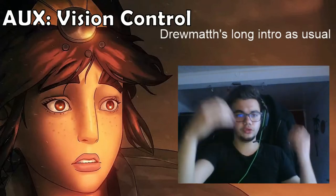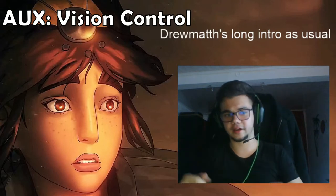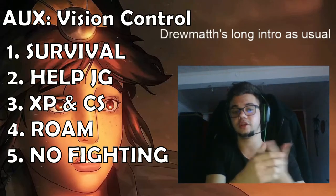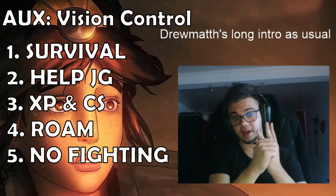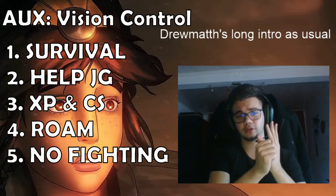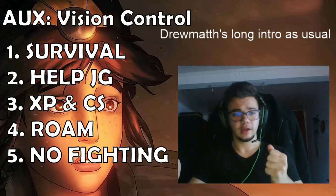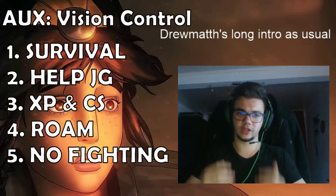The five rules besides the auxiliary rule, in order of importance, are: first, survival; second, help your jungler; third, keep in mind experience and CS; fourth, keep in mind roaming and roaming in general; and fifth, fighting — specifically, don't fight. We're going to go in depth on each and every one of these.